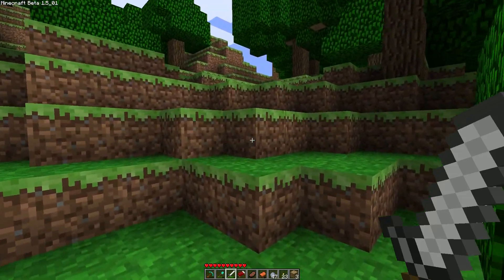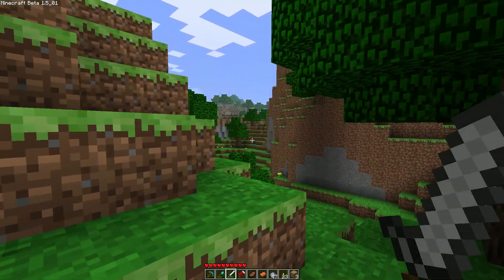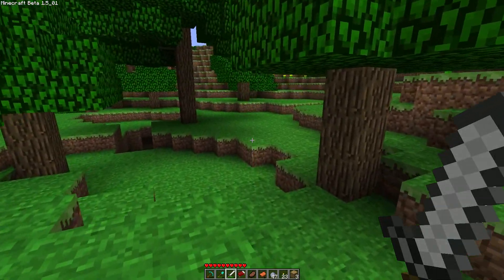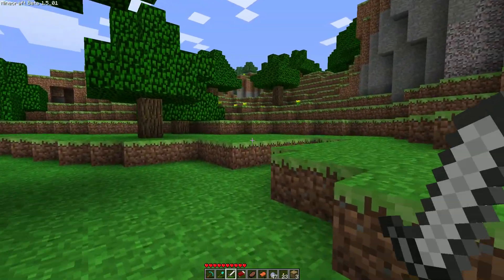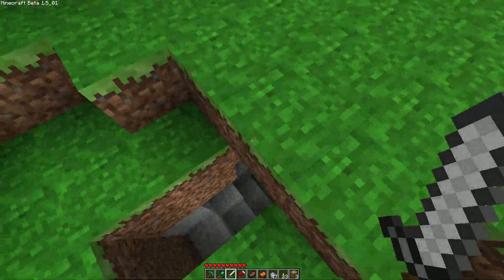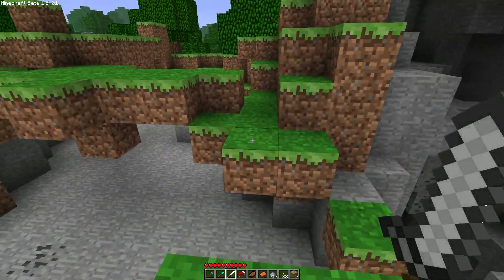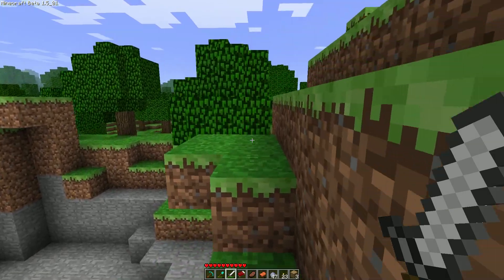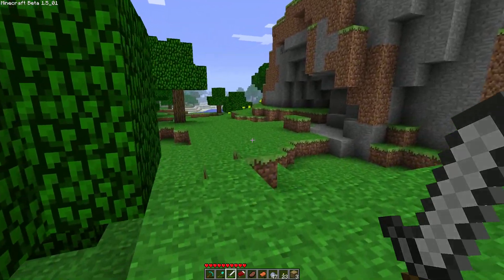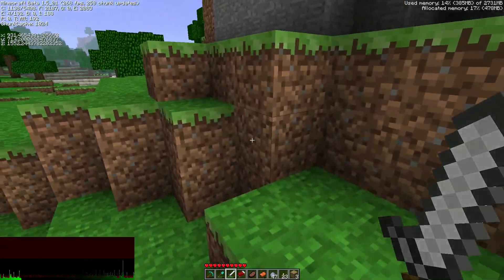You might be wondering why I'm loading the terrain now. It's because in beta 1.6 the maths error is fixed and ore spawns are more evenly distributed per quadrant, so you no longer get an advantage by caving in the positive-positive quadrant. That's why I'm loading up so many chunks — so that in future we can come back to these 1.5 quadrants and cave to get more diamonds than we otherwise would. That's what I'm hoping anyway.